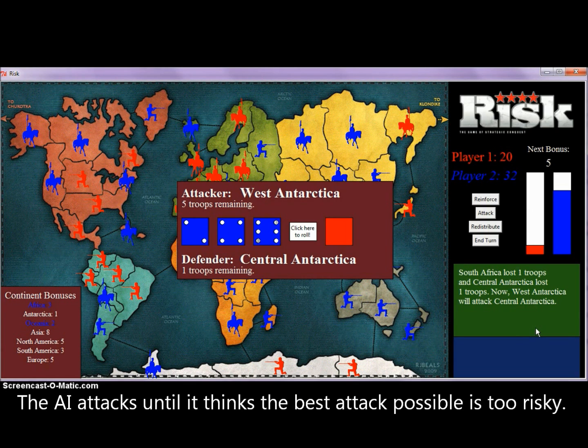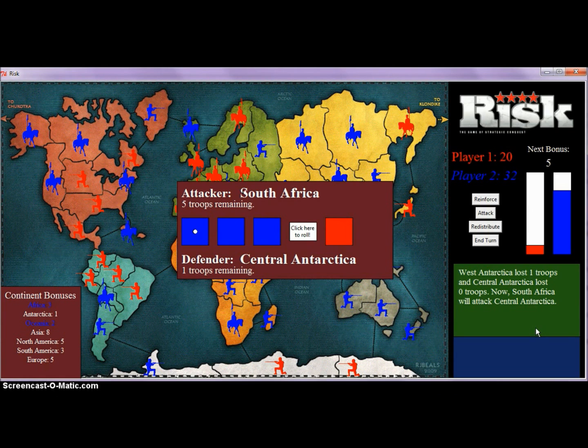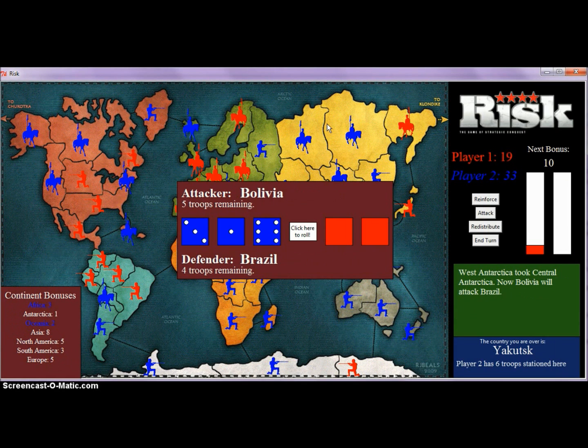For an update on what the AI has been doing: it has attacked me multiple times and I think it has taken seven of my countries so far. It now owns 32 of the 52 countries and has conquered all of Africa, as we can see in the bottom left-hand corner. The AI will continue attacking until it is done and then it will make a redistribution. You keep taking turns until the whole map is filled with one color and then that player wins. And that's my game — thank you for watching.